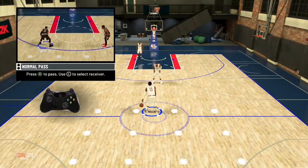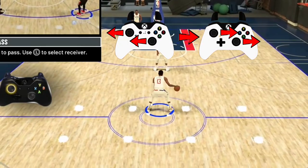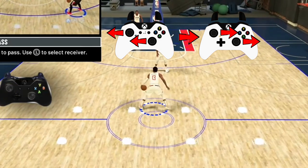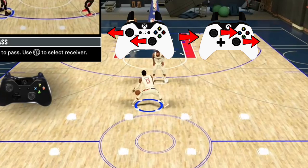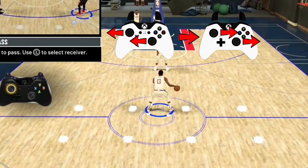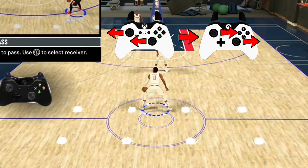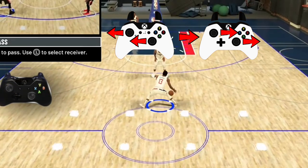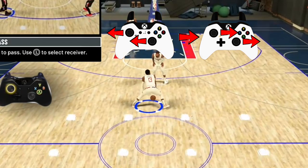Now let's go over the spam. To do the momentum spam you need 86 ball control, but we're in the prelude so we've got it. Starting with the right hand, flick your right stick to the left, then left stick to the left, and then on the second move you do both back to the right — you're ping-ponging the ball back and forth. You want to do it as soon as the ball hits the top point on your player's hand.